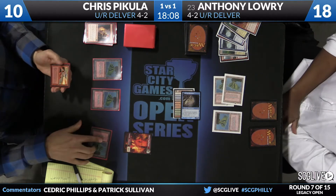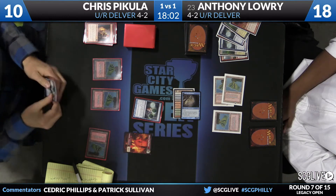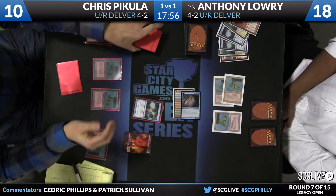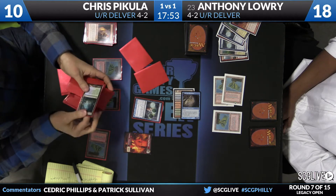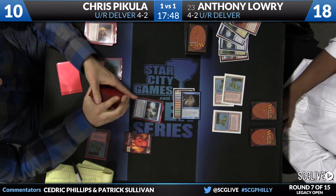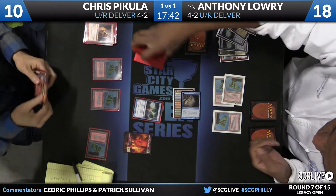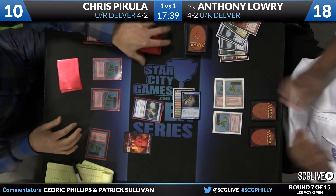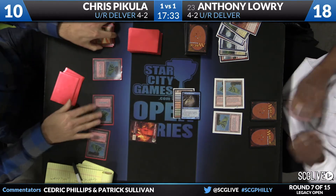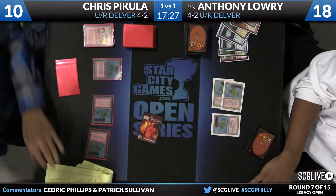Pakula's hand has a copy of Pyroblast — looks like he's going to lead with that, but he decided to Ponder instead. He takes a look at two Gitaxian Probes and a copy of Underground Sea — he doesn't like that, so it's time to shuffle. He definitely does not want the Underground Sea, and those Gitaxian Probes cost mana or life, neither of which Chris has much to spare. Mystery card drawn from the Ponder — and out there is Pyroblast. Bye-bye Delver. In comes the Elemental Token.